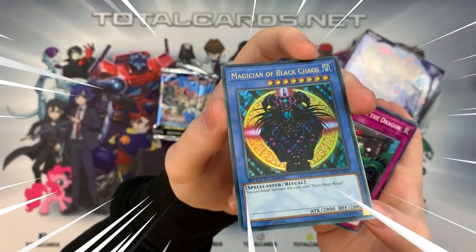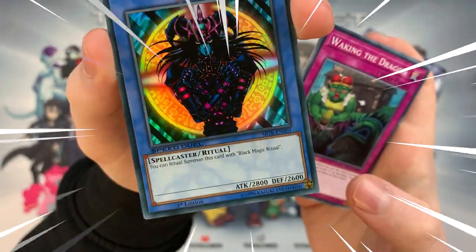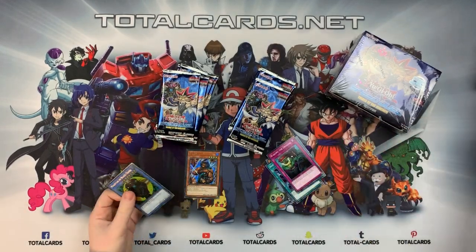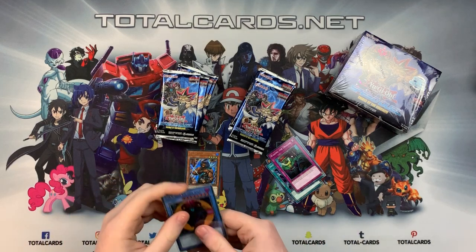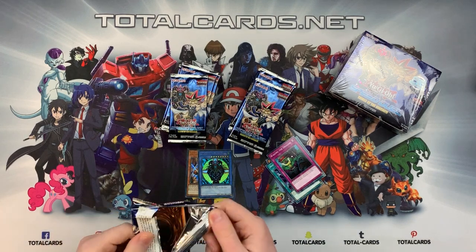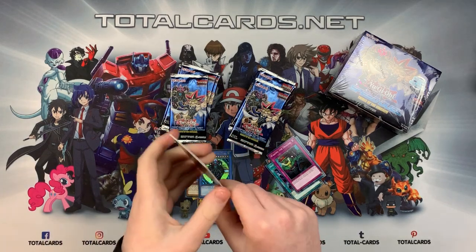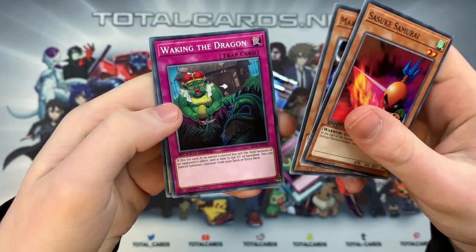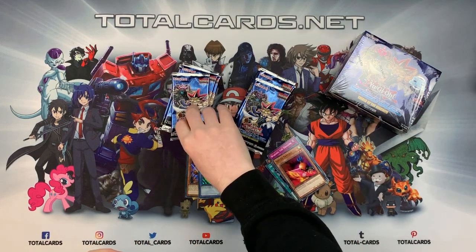You can see the Speed Duels logo on it — very cool. We could end the video here! But we're plowing through these packs and hopefully our luck stays strong. We got Suzuki Samurai, Marikotai, Waking the Dragon, and Ancient Brain. Come on, luck be on our side!